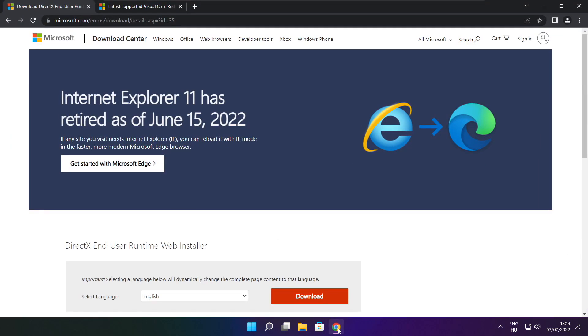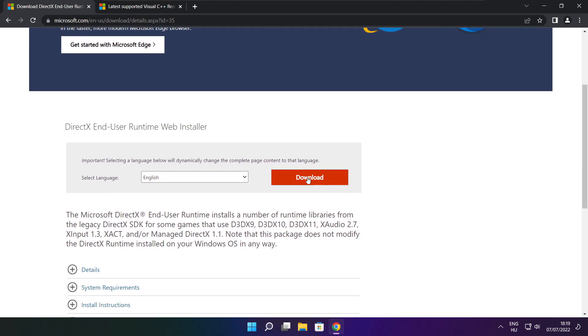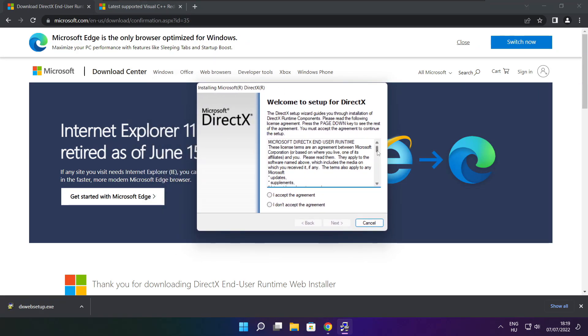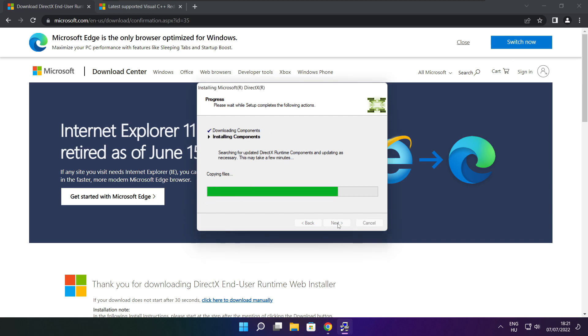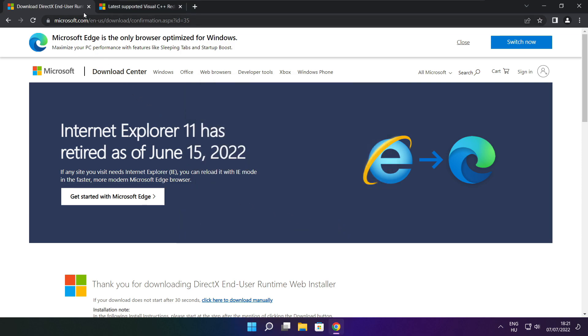Open your internet browser and go to the website — link in the description. Click Download and install the downloaded file. Click Install, accept the agreement, click Next. Uncheck Install the Bing Bar and click Next. Continue through the steps until installation is complete, then click Finish. Close the DirectX website.